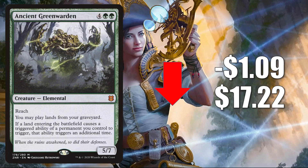Number three is Ancient Greenwarden, down $1.09 to $17.22. Shocking, but this doesn't see a whole lot of Standard play either. Yet again, it does see play in Commander — you'll find this in lands builds and more. It's in some new builds like Omnath Locus of Creation, Obuun Mul Daya Ancestor, and more.